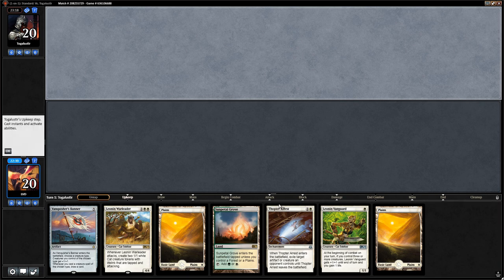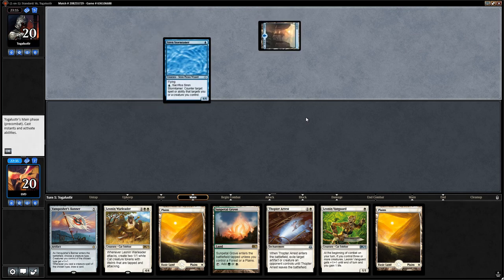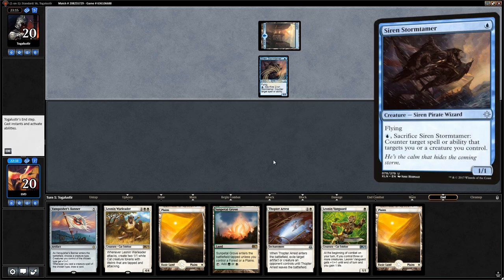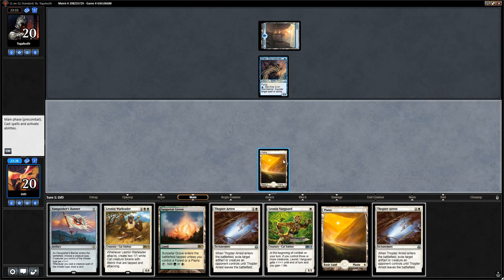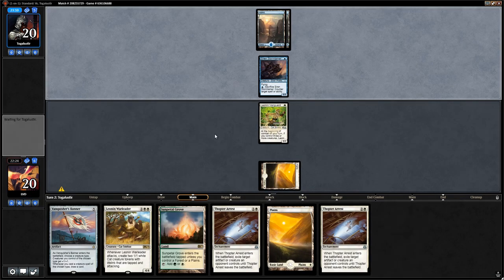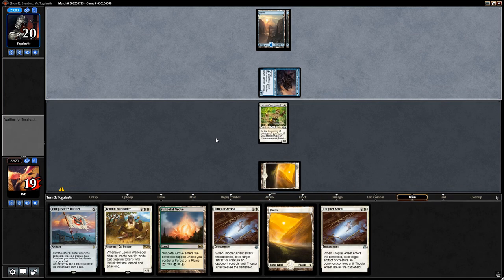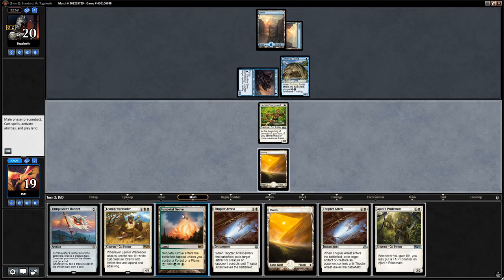This hand's fine — bit on the pricey side without a lot of cheap creatures to go with the Vanguard. But our late game looks pretty powerful. There's the Siren Stormtamer — Pirate Wizard indeed. Double Thopter Arrest could go a long way. We're missing a 2-mana play at the moment so we could be a little behind on board if the opponent has a good turn 2. Opponent plays another Turtle.